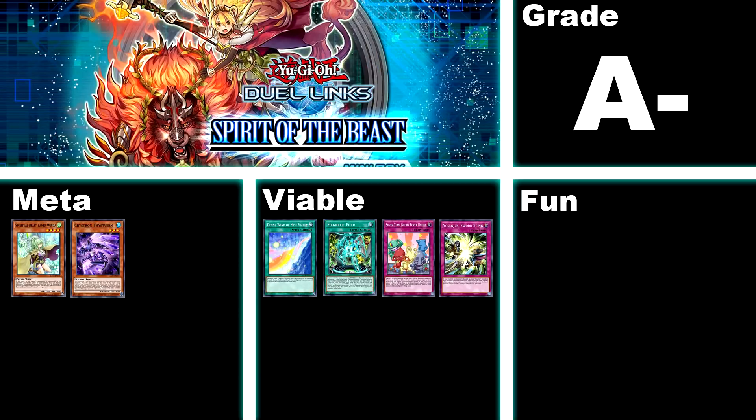Number 44, Spirit of the Beast, A-. This box grants you the remaining cards for the meta Crystron deck, as well as the entire meta deck Ritual Beast, which has popped in and out of meta a ridiculous amount of times since its release. As for viable options, the box contains Divine Wind, the Magna Warrior field spell, Super Buddy Tag Force Unite, and 95% of the Ursarctic art type, which is a pretty solid deck on its own. The only reason this box is an A- and not an A is that it's not exactly free-to-play friendly — you'll have to go through it quite a few times to get a good Ritual Beast deck, and I wouldn't recommend it to new players due to the difficulty of Ritual Beast.